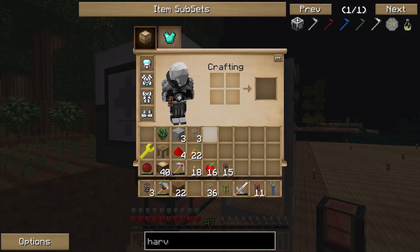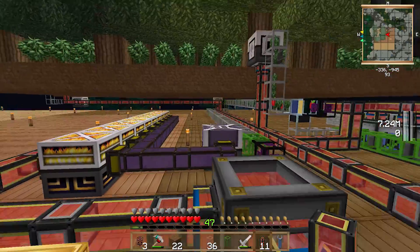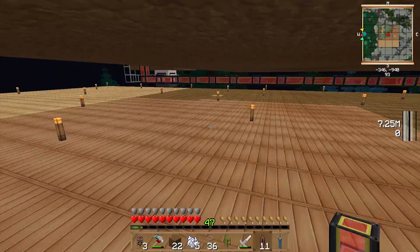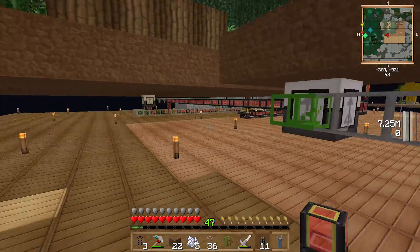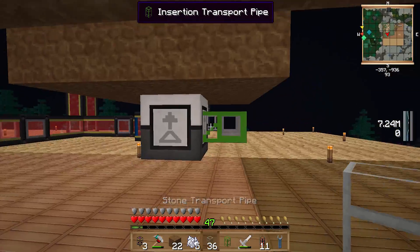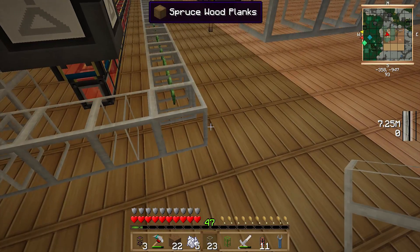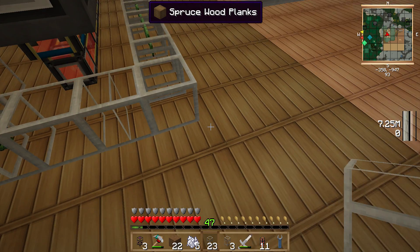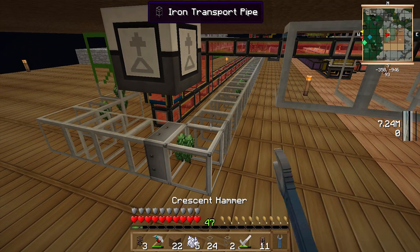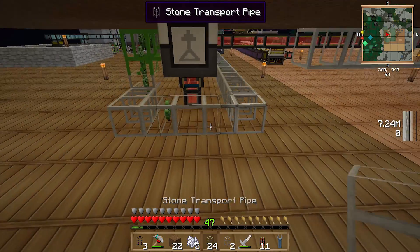I've got a bone mill — I'm just gonna steal it from over here. One thing I did forget: I managed to build the carrot farm one block higher as well, but let's fix that up — there we go, should be fine.